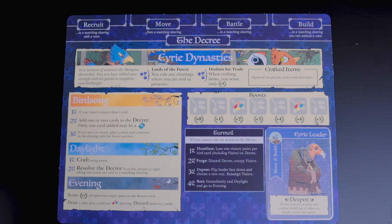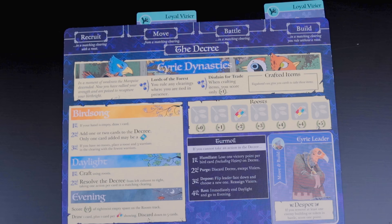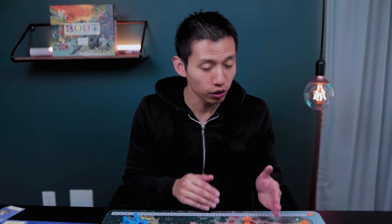To the left of the leader card you'll see two different actions spelled out specifically for each different leader. For the Despot it says Move and Build, which means you're going to put these two Loyal Vizier cards in the matching slots above the board labeled as the Decree - one underneath Move and another under Build. And that is setup - super easy, right?